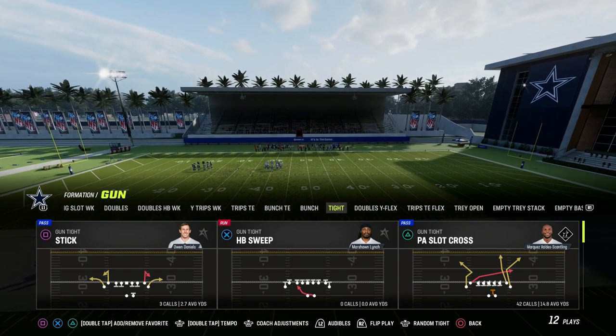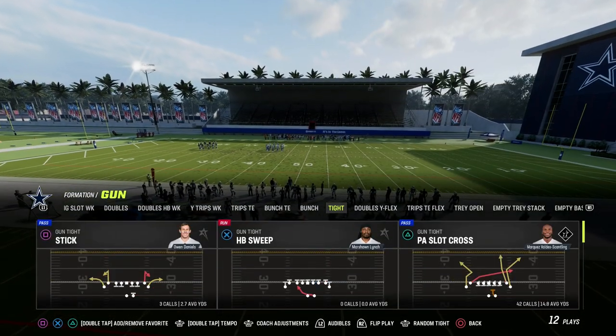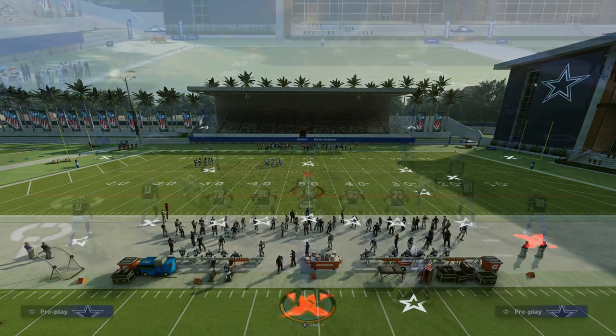This is in the Detroit Lions playbook. If you want to get my entire eBook on this formation, make sure you join the Patreon. It's only $10 to become a member and the link is in the description. It gets you access to all of our eBooks and all of our updates.